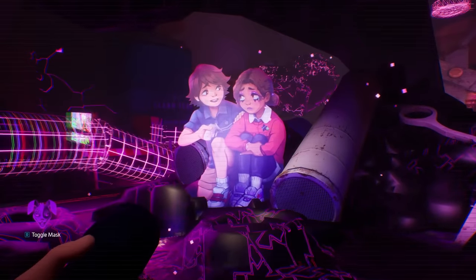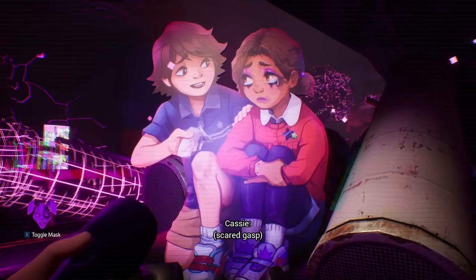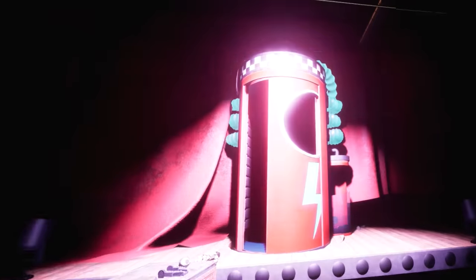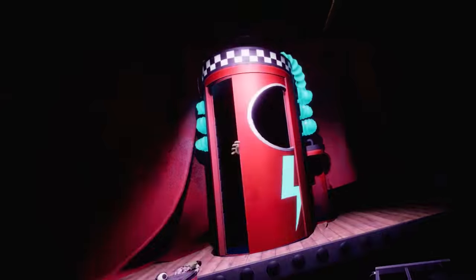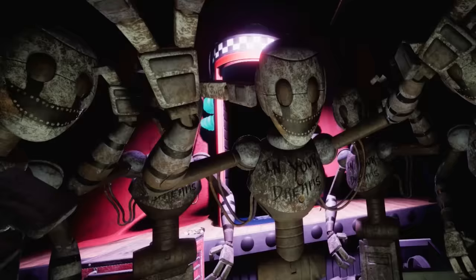This is reflected in the cutout we find in Ruin, where Gregory is consoling Cassie, perhaps because she had recently lost her father. We'll get to Cassie's father's disappearance when discussing the ending of Help Wanted 2, as I believe one of the endings explains exactly what happened to him.